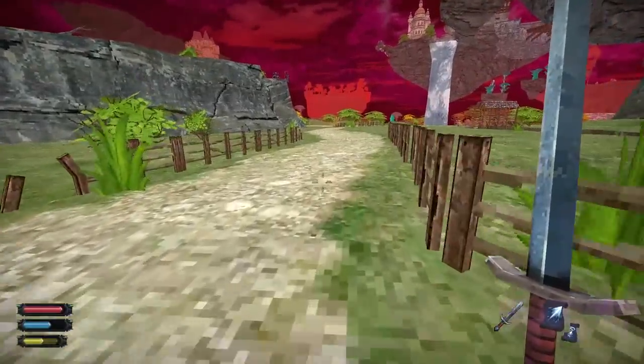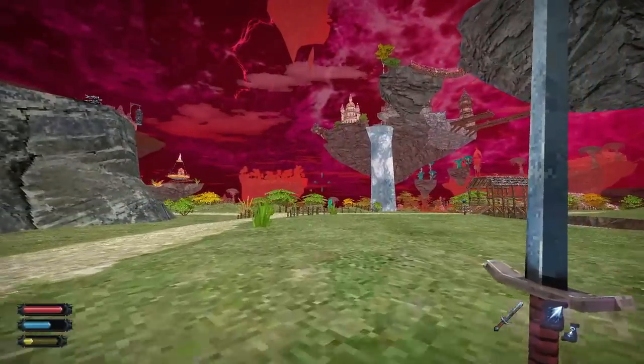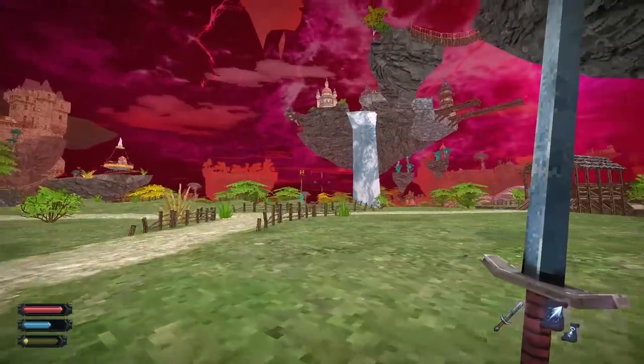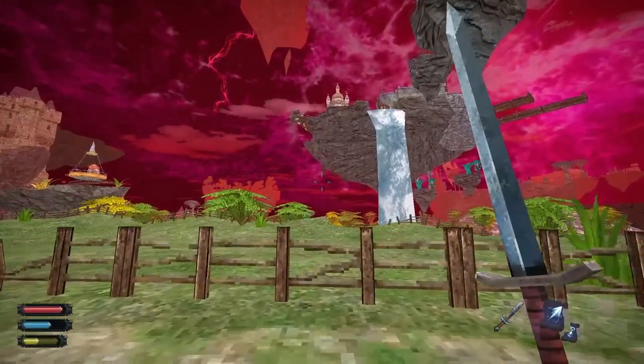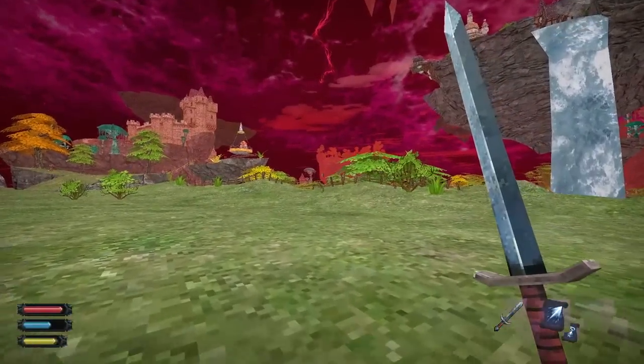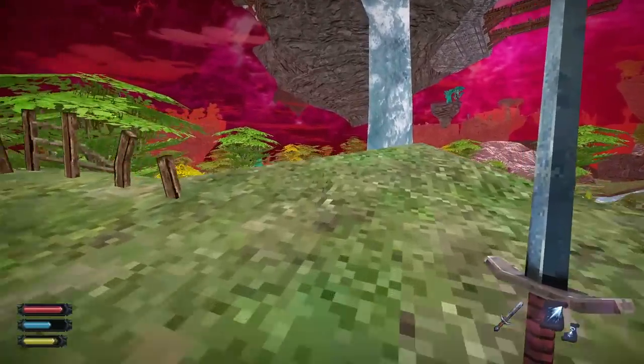I need to find that waypost and figure out which direction is south. There's south — so to the south the river forks. The good news is we're up on a high vista right now, so we should be able to see that no problem.